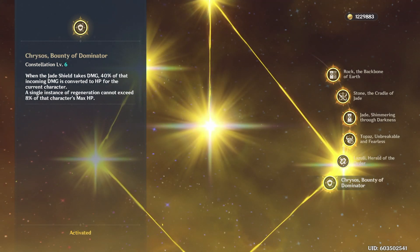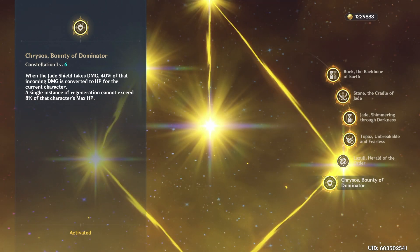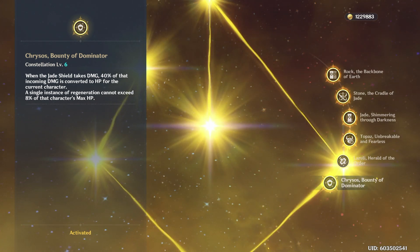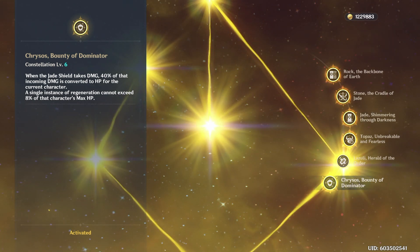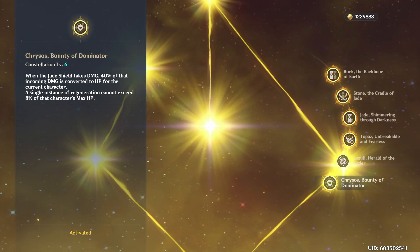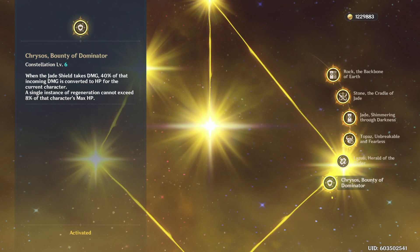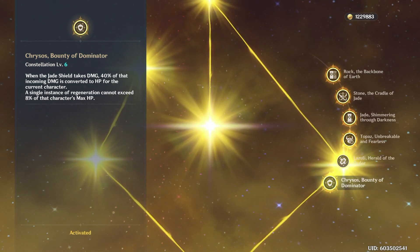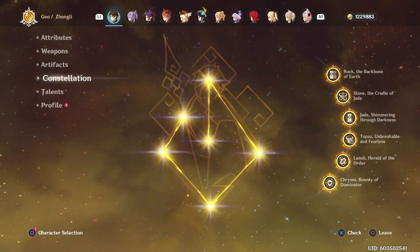C6 is absolutely incredible — I'm not gonna lie. But again, you don't need it. I only did this because I love Zhongli and he's my favorite character, so I wanted to have him maxed out. C6 is great because if you do take damage, 40% of that incoming damage is converted into HP, up to 8% of that character's max HP. Basically, it adds more to his durability and survivability. It's another reason why you can have him as a solo character. If you have C6, you technically don't even need a healer.